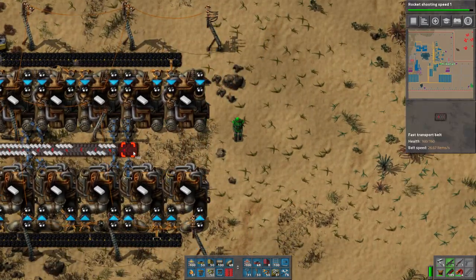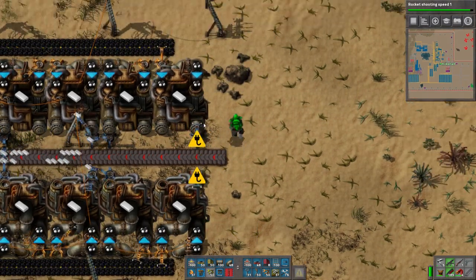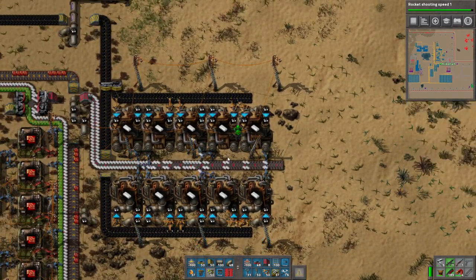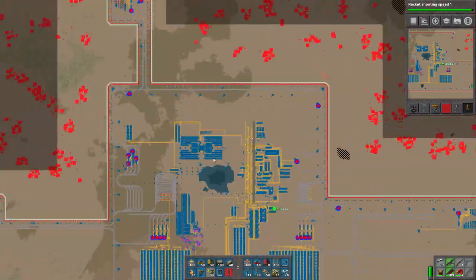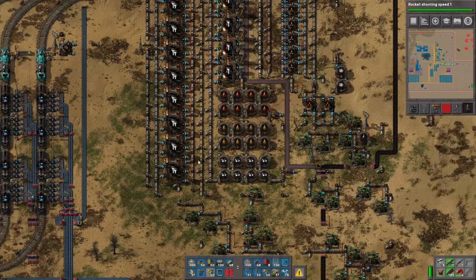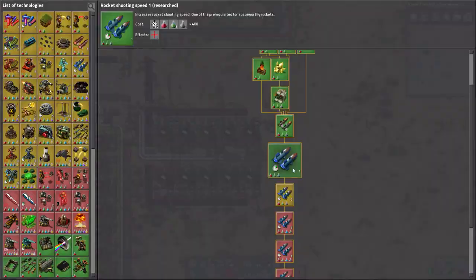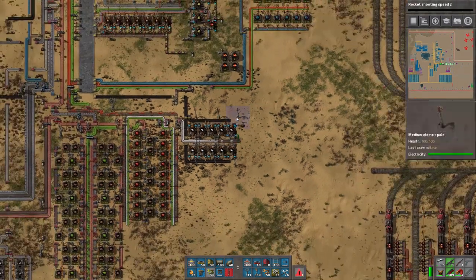A couple more here just in case I want to have another line at some point. It's backed up now so we don't really have to worry. This is why I scaled up my oil production — petroleum is about to start getting used a lot more. We're going to have to make a couple more of these machines. It just requires a never-ending amount of things — what can I say.